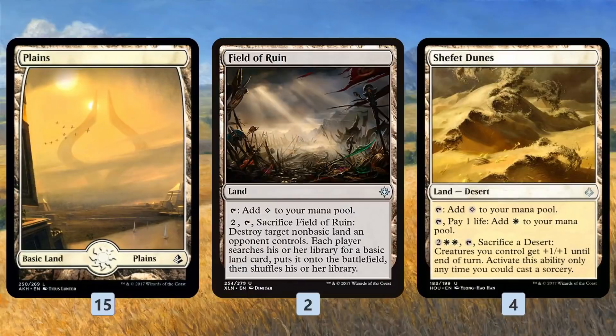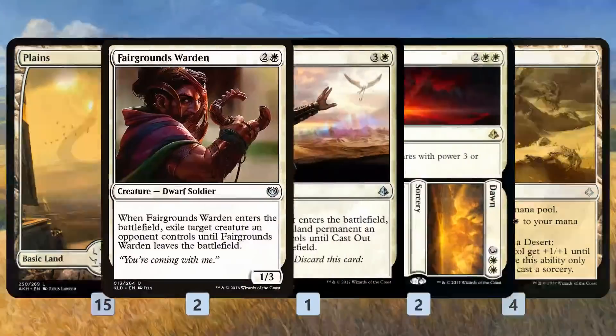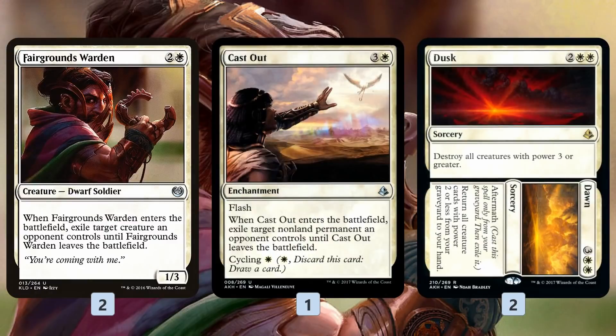For removal apart from Dusk // Dawn, Cast Out gets anything for four mana and you can cycle it away if you don't need it. Mana-base wise we have a bunch of Plains, Shefet Dunes which we talked about, and Field of Ruin, which is very good against the flip-into-land cards that are pretty popular in Standard, like Search for Azcanta for example.